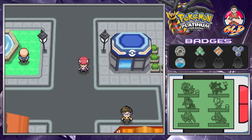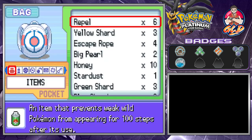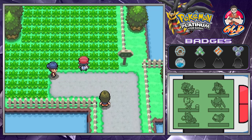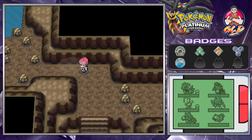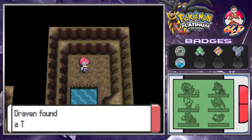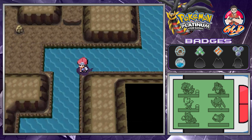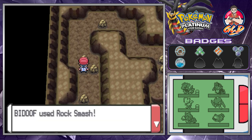We do need a Bidoof for this situation. What really frustrates me is the fact that we need HMs - it's utterly ridiculous. We're going to be taking a tour of every spot we've covered that needed Surf. Going into this cave right here which needed Surf, and look at that - there's an item right there. We found the TM03 Water Pulse, which can cause confusion. It's a very powerful Water-type move, but I'm not going to teach it to Poseidon since it already knows Surf.